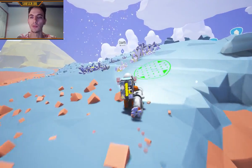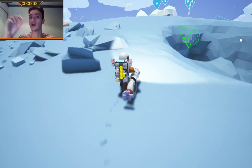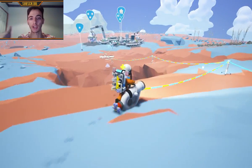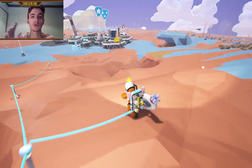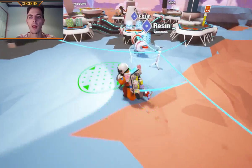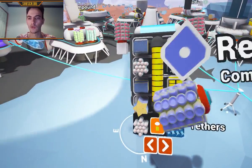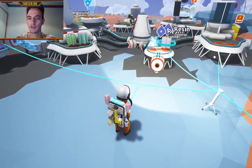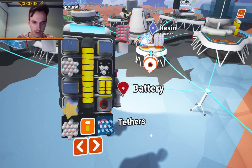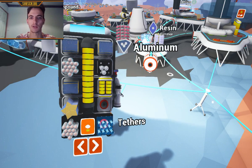Let's go back to our base and now I will be able to show you how to complete this and how to craft a vehicle bay, a 3D printer, a research table, or the other thing. So put the two resin we just got - one in here and the other one... we didn't get it. We didn't get enough resin apparently. This is just so embarrassing.